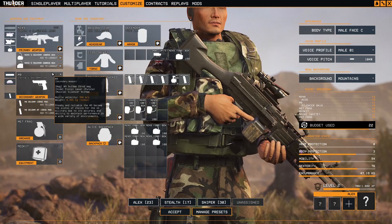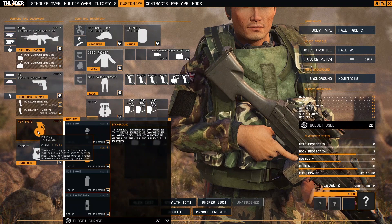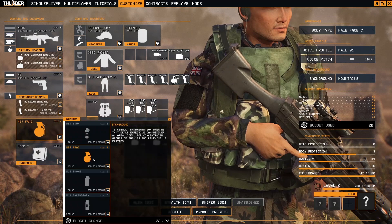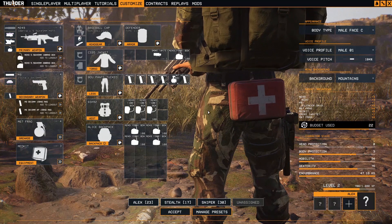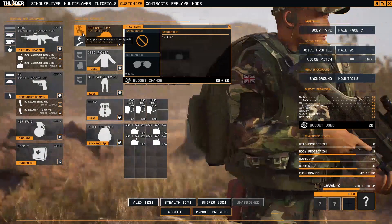Next, I'll give him the pistol, the Beretta, as a sidearm. This guy doesn't need any agility or mobility — this will be the heavy guy. Let's equip him with some frag grenades, and why not some med kits. Somebody must take care of us, so this guy will also be the medic on the battlefield.